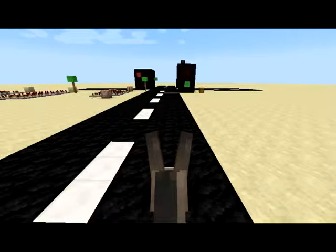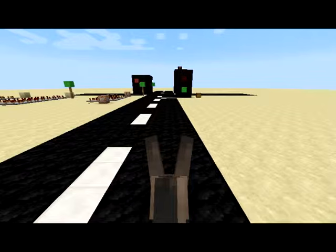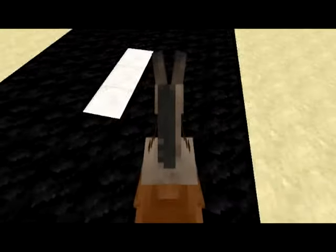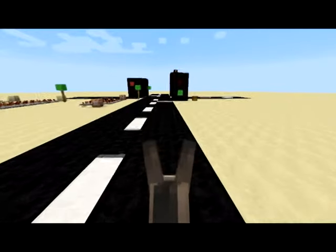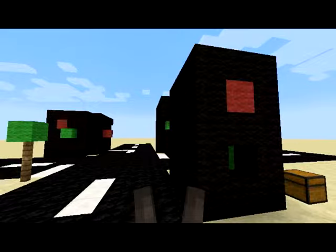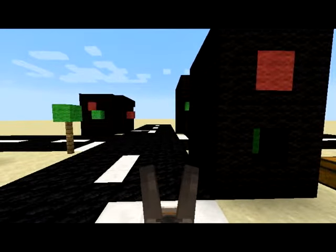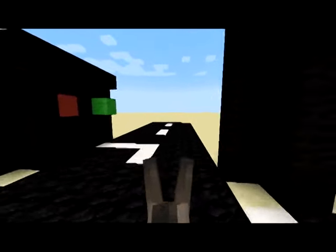Hello this is Nelk911 and today I'm bringing you a Minecraft video about traffic lights. I've done this in the past and with the recent updates I've decided to give it another try. Here I am on my loyal trustworthy donkey Scotty and I'm riding to the light — red light. And green, and I can pass through.